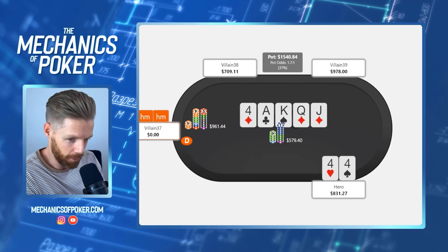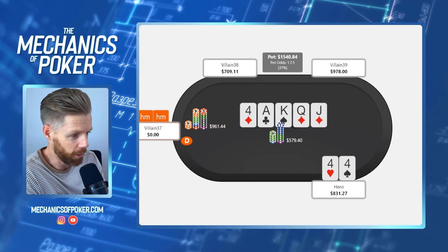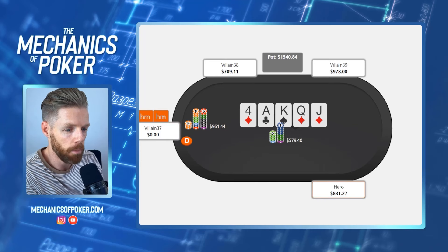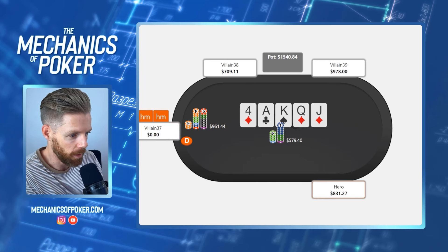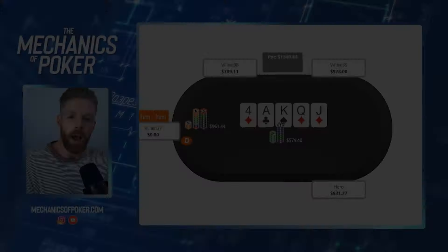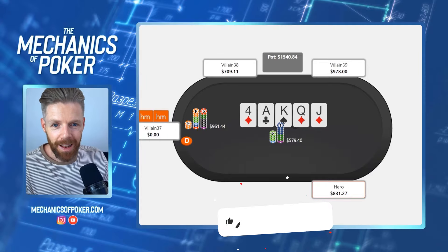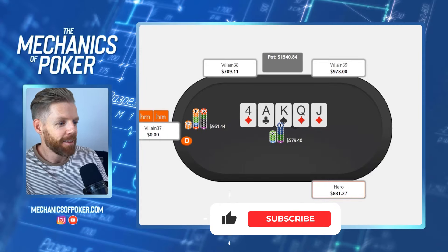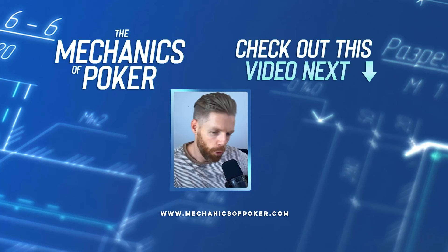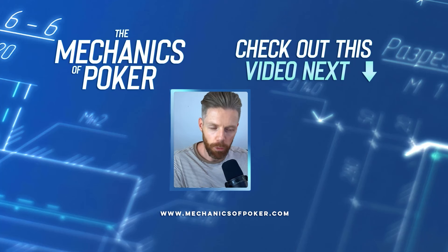You could argue that if you really think your opponent is at that level, then he's over-bluffing and you could call. But the majority of players are going to be massively under-bluffing here — they'll just check behind ace-queen and not really think about it. This shows what makes him such a strong player: considering turning a hand like ace-queen into a bluff really shows he's thinking about the game at a high level. Hope you liked this video — if you did, leave a like, and I'll see you in the next one.